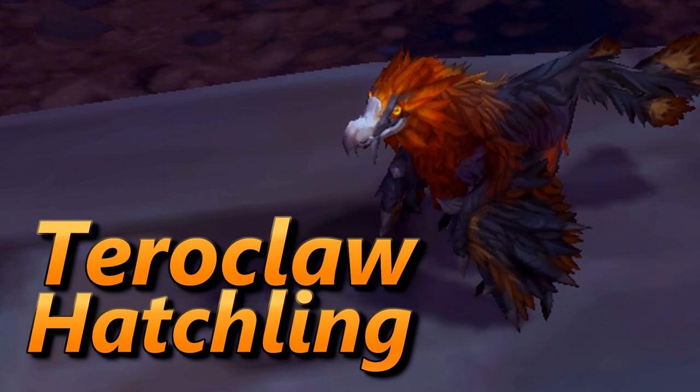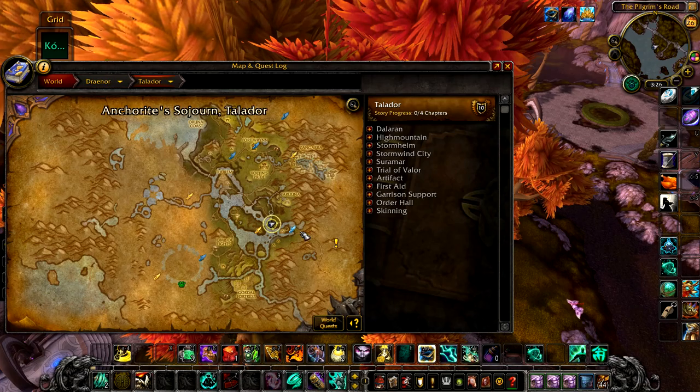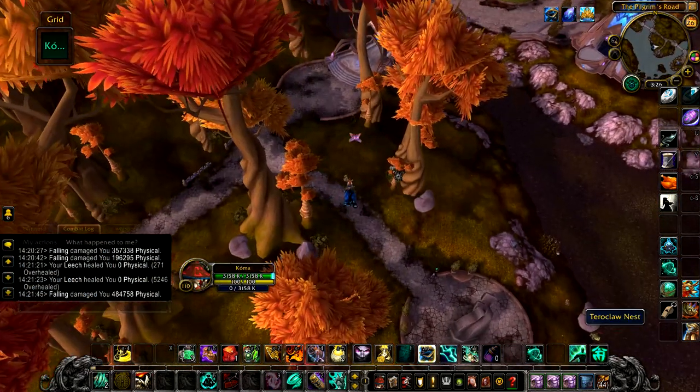Number 9 is the Turroclaw Hatchling. You can loot these from nests at the base of some of the trees in Talador in Draenor, as shown here on the map, or again you can buy it off the auction house.